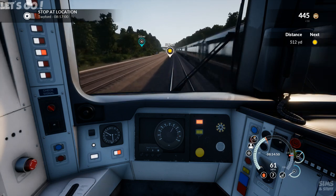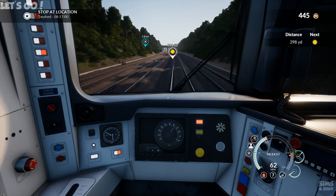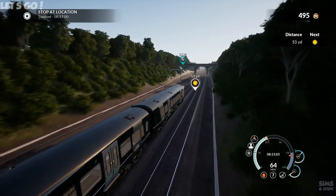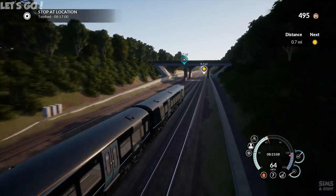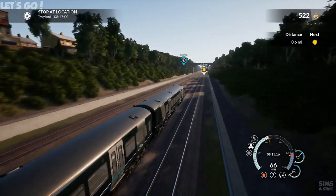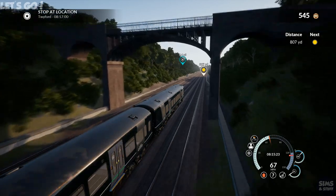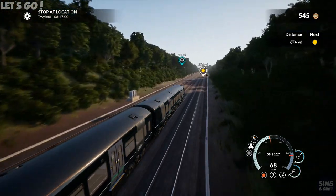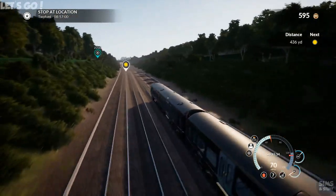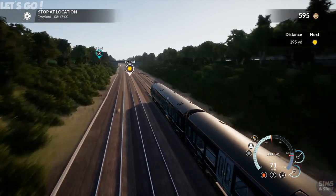Oh, train coming out of the way — shows how well insulated these things are. I hope that yellow doesn't become a red. Another yellow. I've only got two miles to go until we arrive at Twyford. It does look nice graphically — Train Sim World looks stunning. No real issues, really. I think Train Sim World visually has just got the edge.